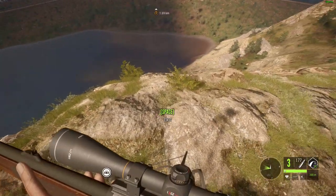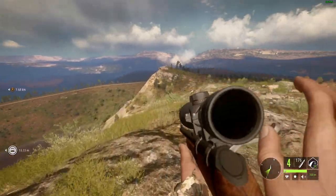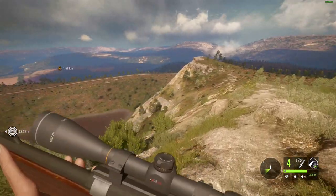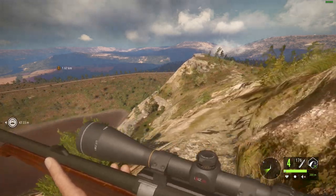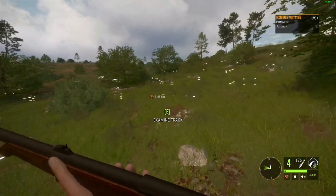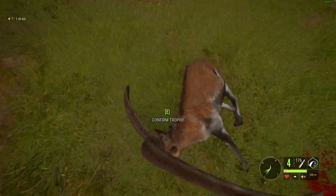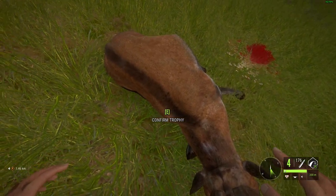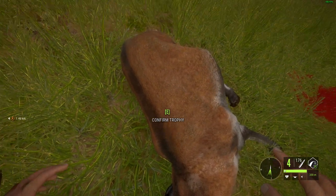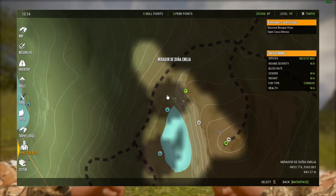That should be a lung shot right there. That one is for sure going to get full score, but this second one I'm a little concerned about — I think I might have hit a little too high, but hopefully we at least clipped one of the lungs. It was at a downward angle so we should be fine even if we did hit vertebrae. I really hope we did not screw this guy up. I think the bullet impact is right there — we might have clipped vertebrae.